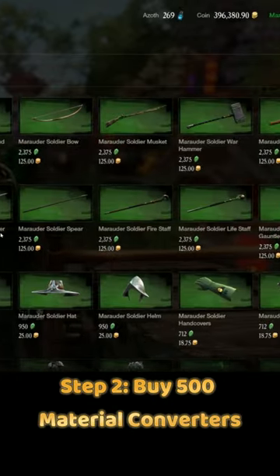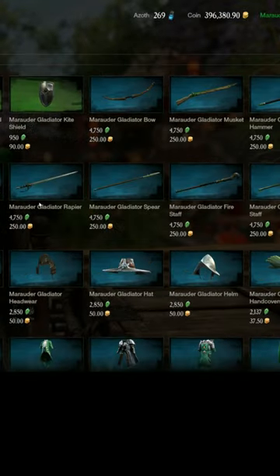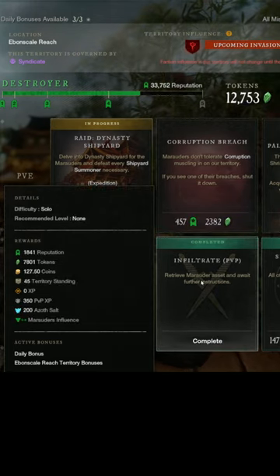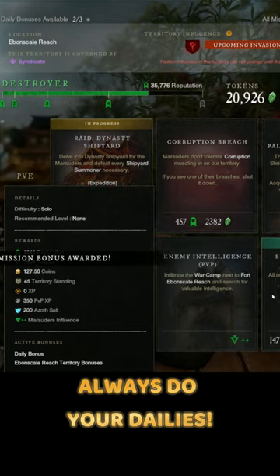Step 2: head over to your faction rep and buy 500 material converters for 50,000 tokens. This only takes about two days if you run your daily PvP missions in a high-level zone.